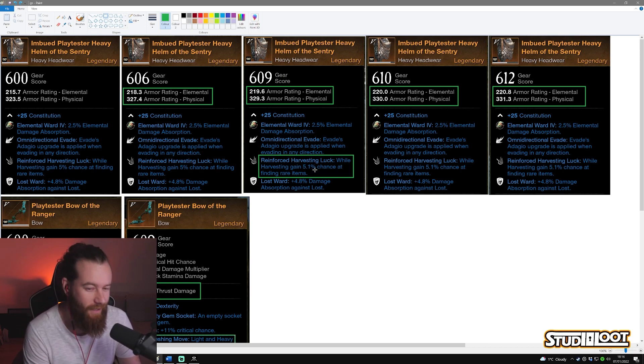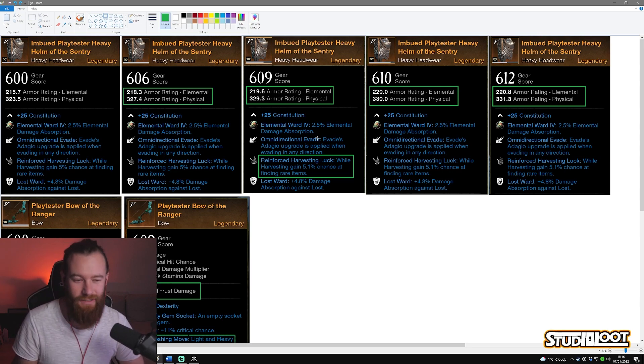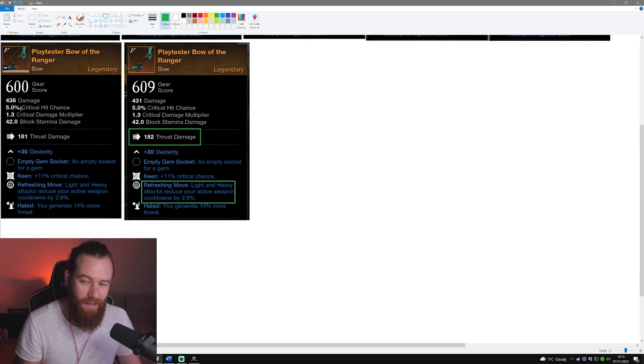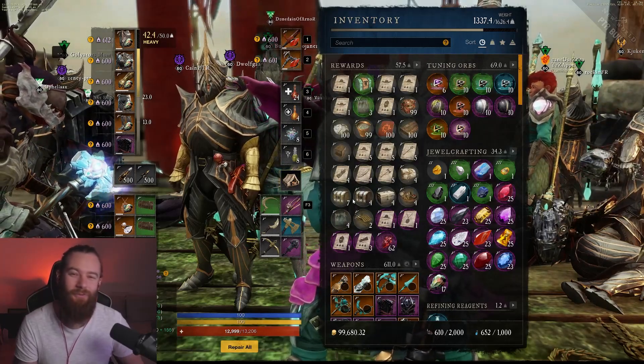At 609 gear score — I've got Harvesting Luck on my gear — the harvesting perk went from 5% to 5.1%. I assume this will work across all perks, with some reacting differently. We also tested the bow: going from 600 to 609, the base damage number went from 463 to 431, but our thrust damage — the more important number — went from 181 to 182, and the Refreshing Move perk increased from 2.8% to 2.9% cooldown reduction. That's how gear score upgrading changes your stats.